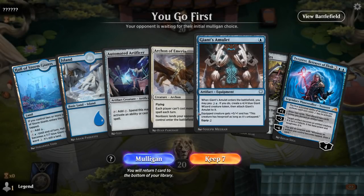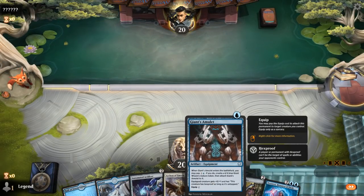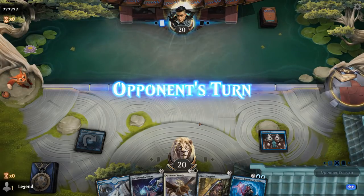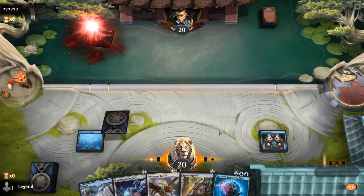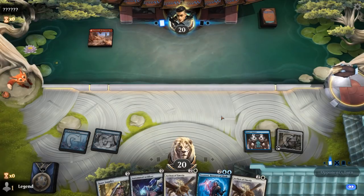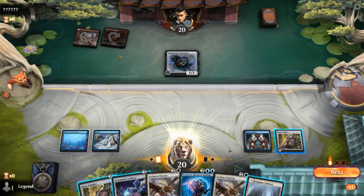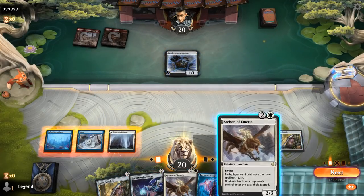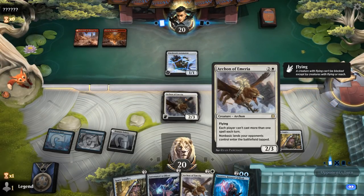Game 1, we're on the play and this hand seems acceptable. Turn 1, we go for Giant's Amulet, which we'll eventually be able to equip for free thanks to Tezzeret. We probably want to try and hit our land drops with Spare Supplies, as the Artificer doesn't really help in casting Tezzeret on turn 3. We draw another Archon, so next turn we'll probably play another Spare Supplies. The opponent is on an aggressive red artifact deck, and Archon isn't bad here as it will prevent them from emptying their hand quickly.